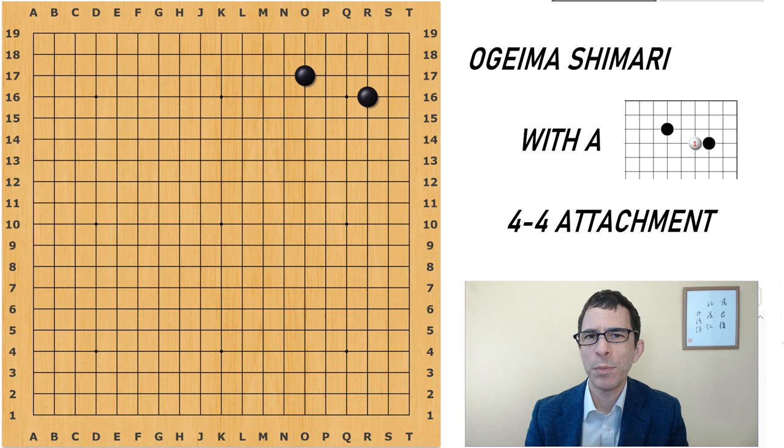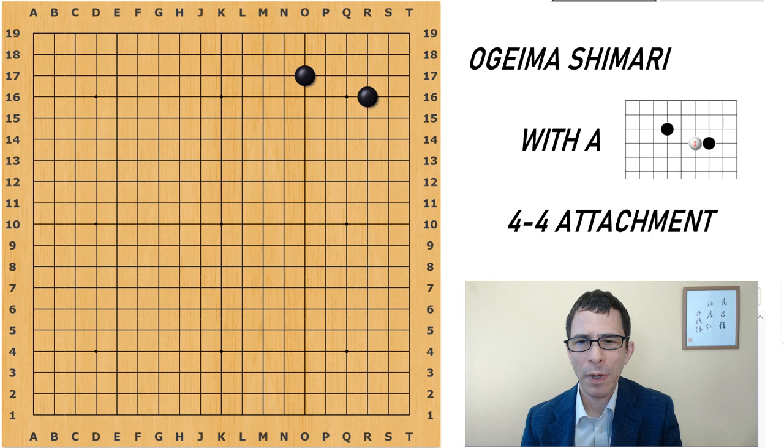Hello, I'm Michael Redmond, professional nine-dan Go player. In this video, I'm going to talk about an attachment to the star point against the opponent's large knight's shimari — large knight's corner enclosure. The move I'm talking about is White's attachment here at the star point, which was not played very much at all until computer programs started to show it to us.